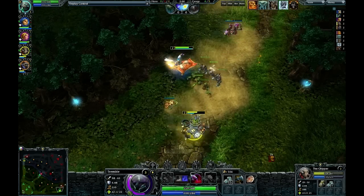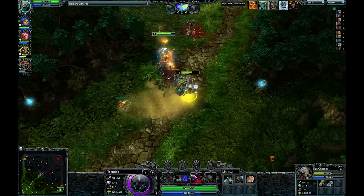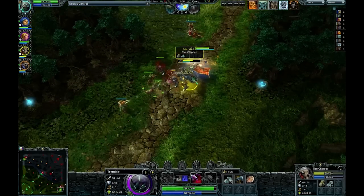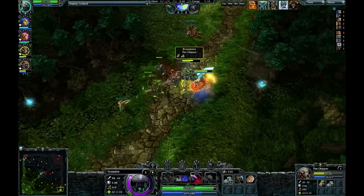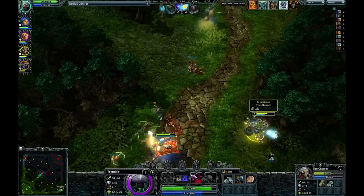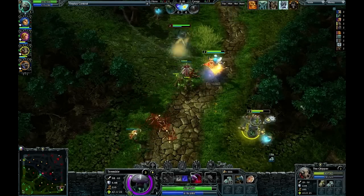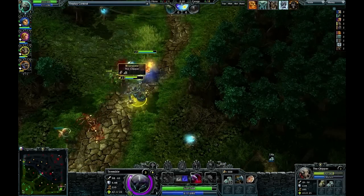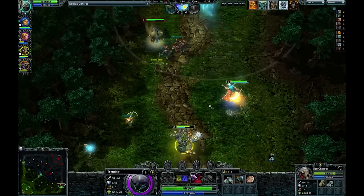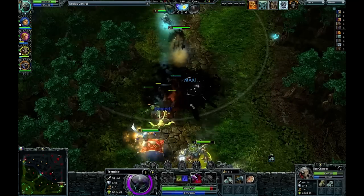One of the things you will see League of Legends players do time and time again in HoN is end up burning through all their mana exceptionally quickly. Just because the scale of the abilities in League of Legends, their mana cost, and your innate mana regeneration rate is all very, very different. In LoL you tend to spam your spells a little bit more. You can see here he just burned through a huge amount of his mana pool.